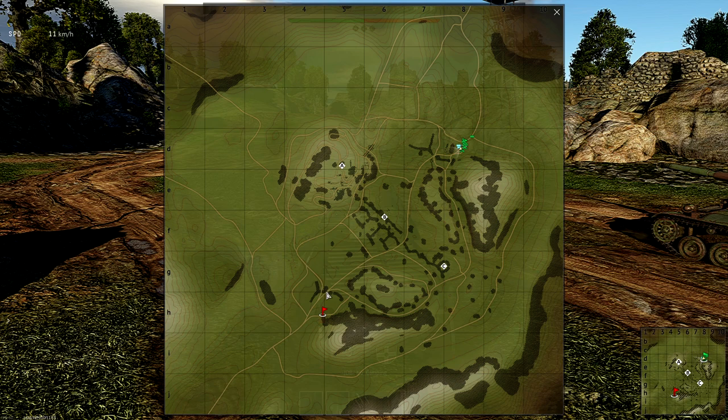Let me address the team distribution at the beginning of the game. Cap A is very important, so typically eight tanks should go there from each team. On B, no more than two tanks should go. The rest — typically six tanks — should go to C. That would be the ideal distribution of forces between the three caps.